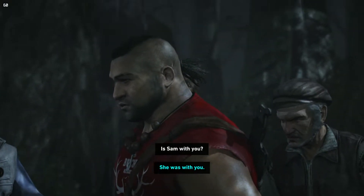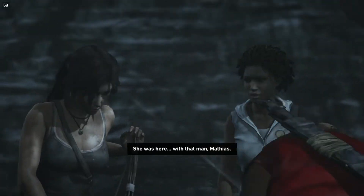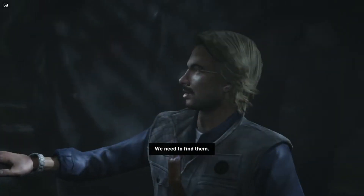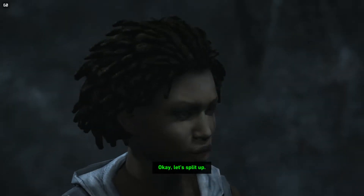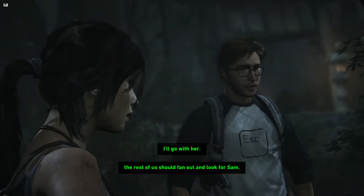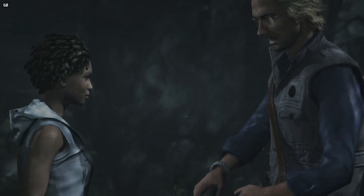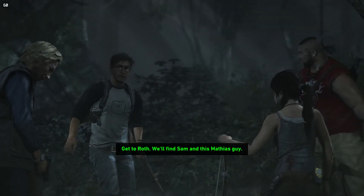Is Sam with you? She was here with that man, Matthias. But I passed out and when I woke up they were both gone. We need to find them. Let's split up — one of us go with Lara and meet up with Ross. The rest should fan out and look for Sam. Do you know how to use one of these? It's been a while. It's all coming back to me. Get to Ross — we'll find Sam and this Matthias guy. That's the archaeologist that was mad at Lara on the boat.